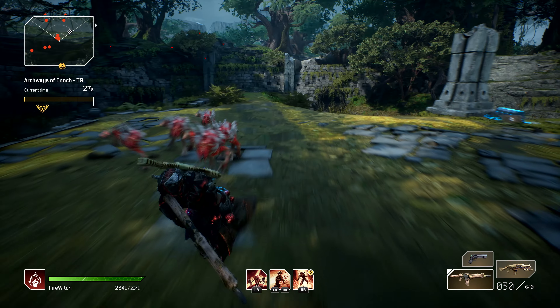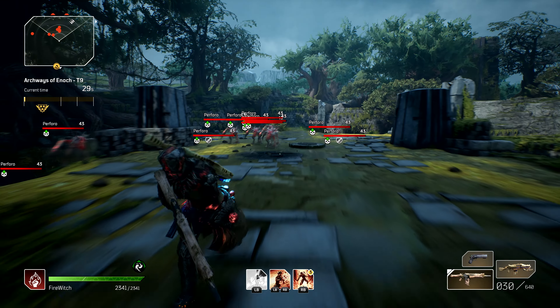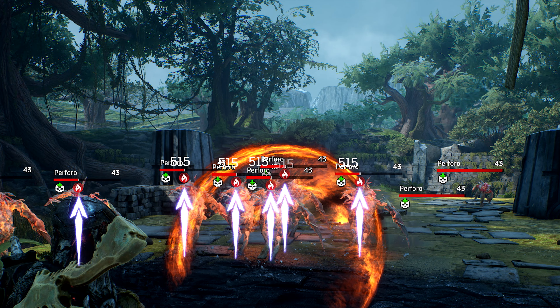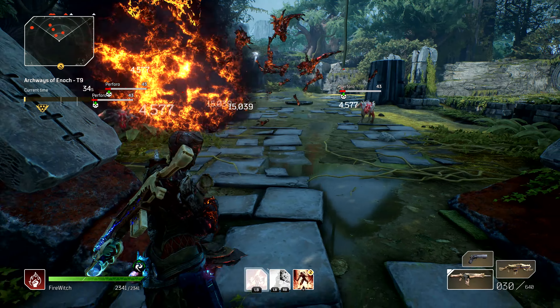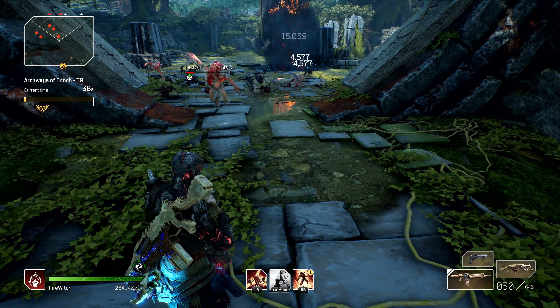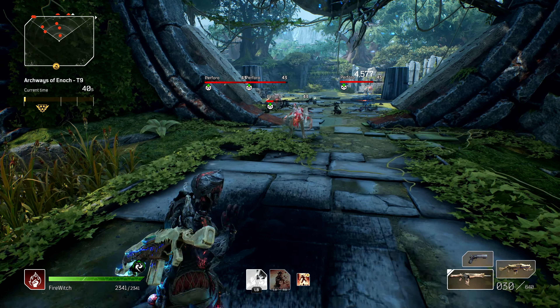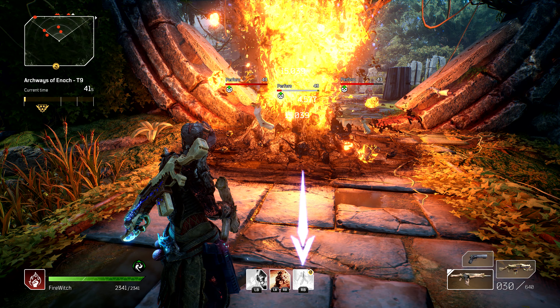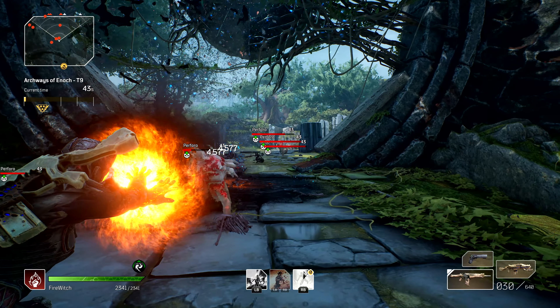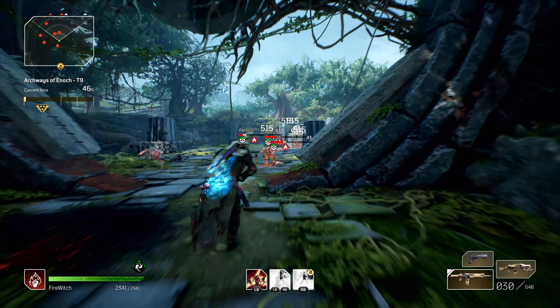Seeing enemy nameplates makes aiming our Phaser Beam that much easier. Phaser deals a ton of damage but it will also apply the burn status to enemies. Now we just throw in two of our Eruption skills into the mix and watch the body parts rain. A quick use of our refreshed Overheat skill will ensure that enemies continue to suffer from our debuffs. Using Eruption for the third time will trigger its cooldown, meaning we now have to switch back and forth between Phaser and Overheat until Eruption is available again.